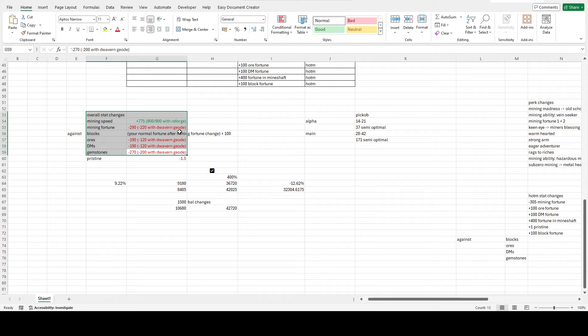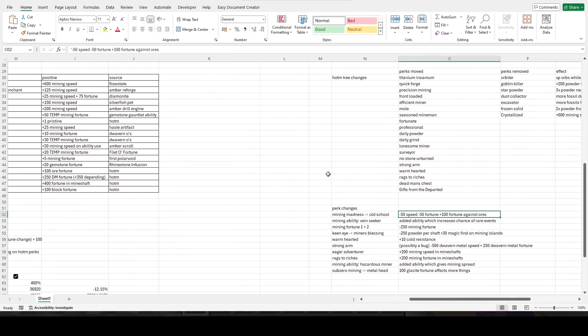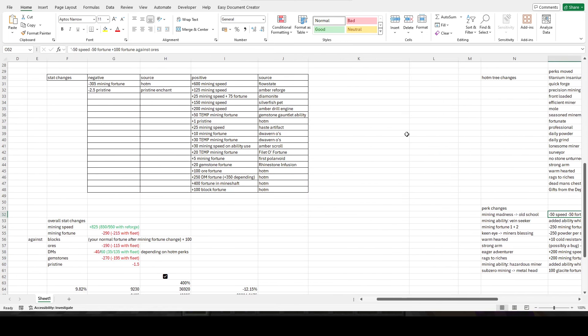So these are the actual stats — this will be the final time. Against ores you get an extra 50 fortune, but for everything else — gemstones, dwarven metals — you'd have less fortune. So there's minus 50 fortune there, and then minus 250 from the mining fortune one and two perks, and they also nerfed the pristine enchantment by half — so you have minus 2.5 pristine.